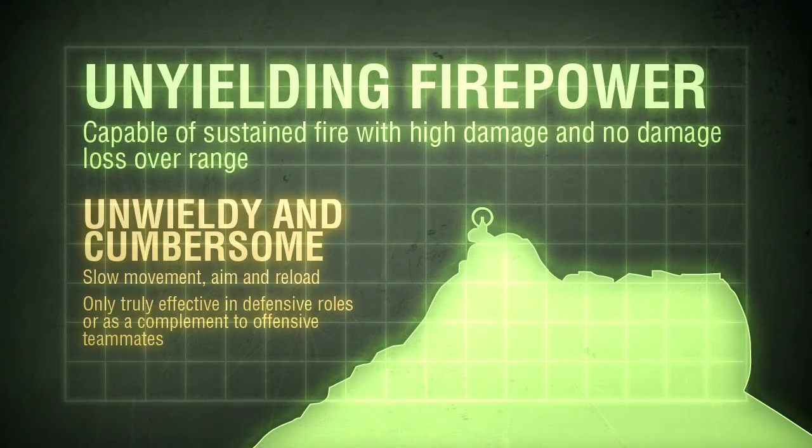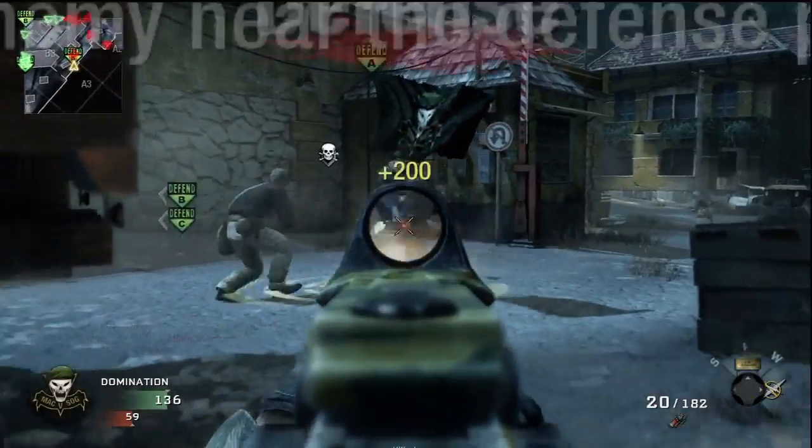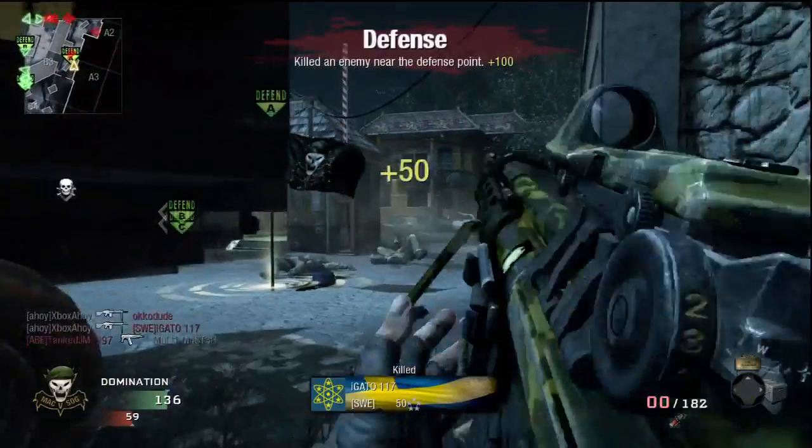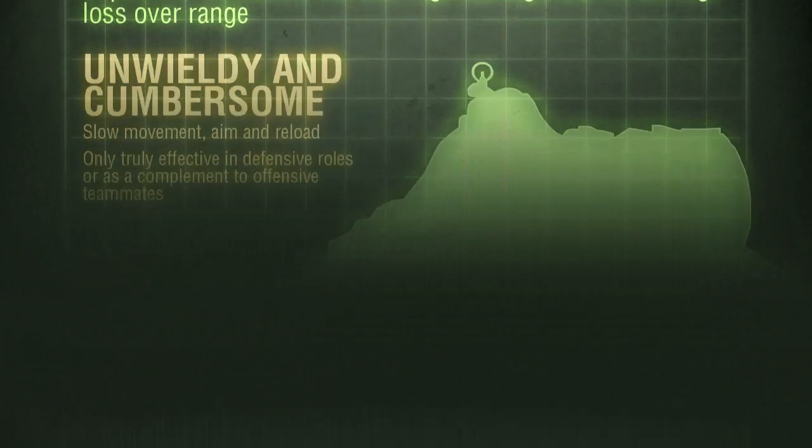If you don't play to the weapon's strength you'll struggle, though. The HK21 is as unwieldy and cumbersome as any of the LMGs, and if you're caught in the open you'll struggle to compete against an assault rifle or SMG. You need to slow your game down and adopt more patient tactics. Securing predictable choke points near objectives is where these weapons shine. You won't be the quickest on the draw, but you'll have unparalleled stamina and the power to annihilate entire teams.